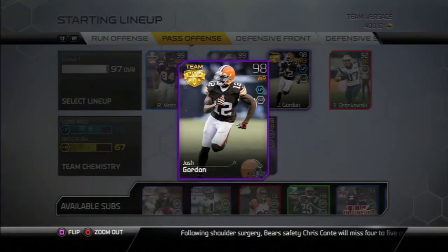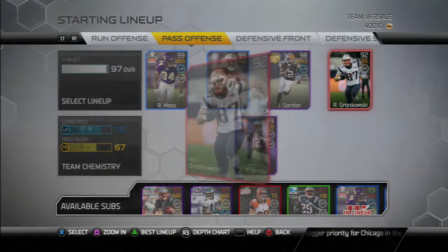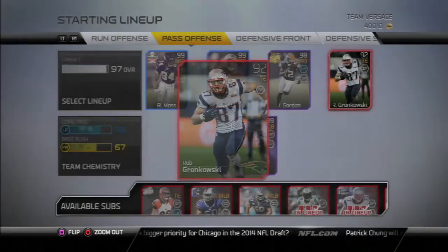Josh Gordon, team MVP — he's good too. He kind of struggles going across the middle, but he's still a good receiver and I like him. And I have this 92 base elite Gronk. I'm going to get the Madden legend 99 Gronk when I get enough coins — I just have to make some coins before I can get that.